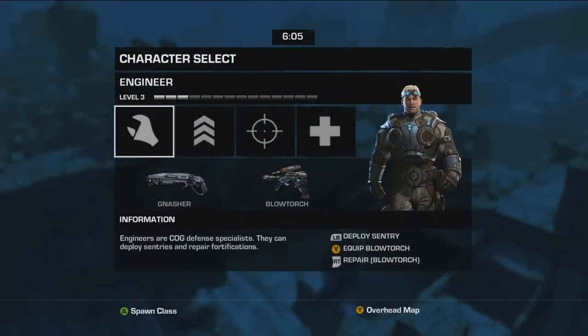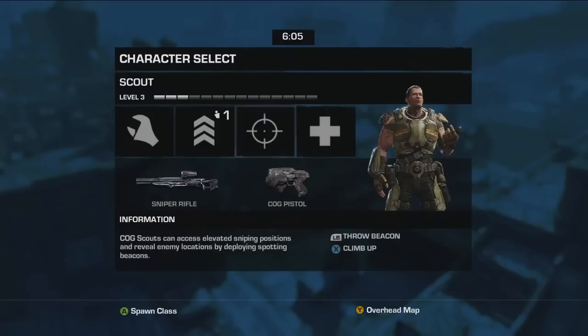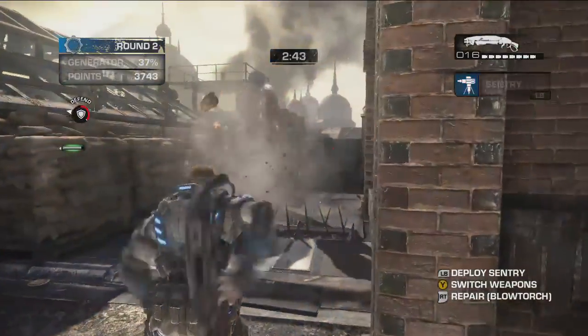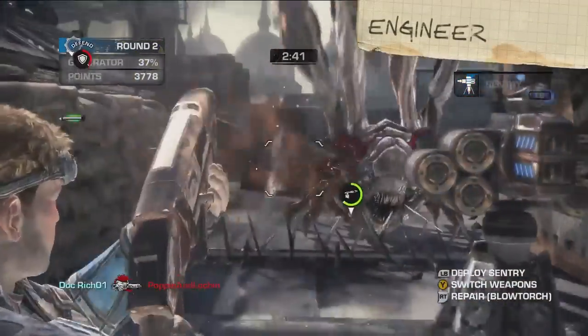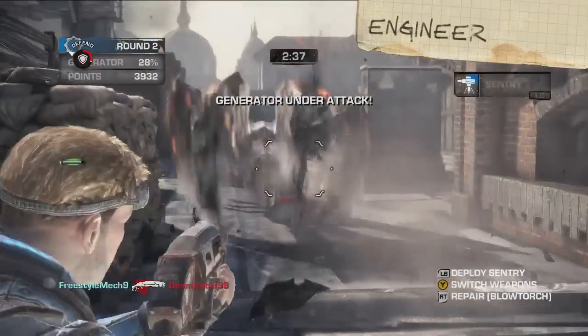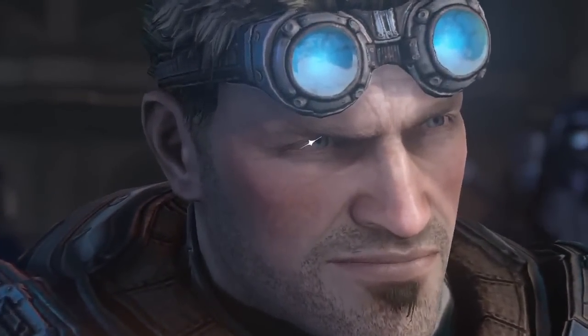As a COG defender, you need to choose a class. Each class comes with a specific weapon loadout and a nifty unique ability. First, we have the Engineer, who in my opinion is probably the most important person on the battlefield. Also, the handsomest.